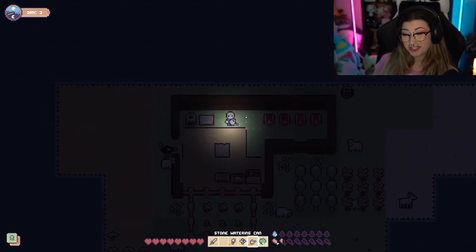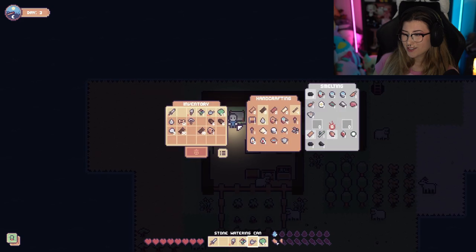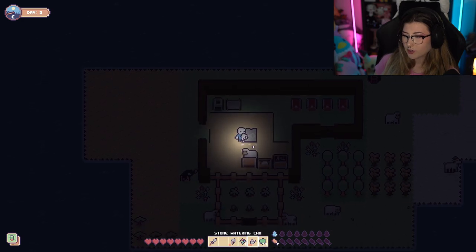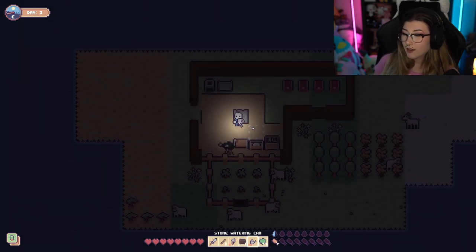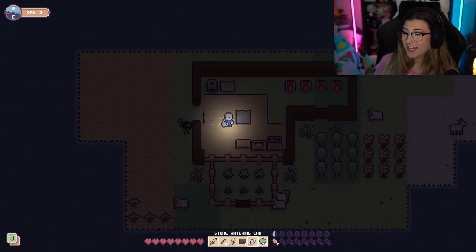Guys, we have a tiny conundrum. I don't know where our coal is, and I know that I picked it up from the mining area. So we're gonna have to use our wood to make a little bit of coal. And while that is going, let's make another door for our house because we almost have all the animals out. The ostrich came in — as soon as that dang sheep left, the ostrich came in.